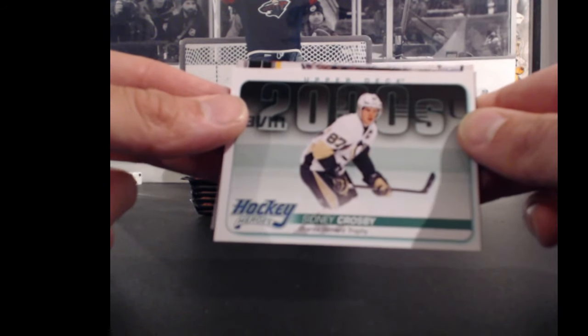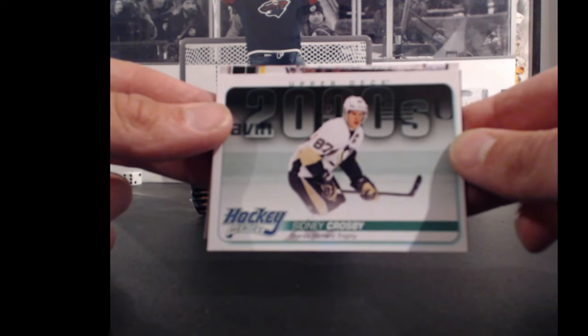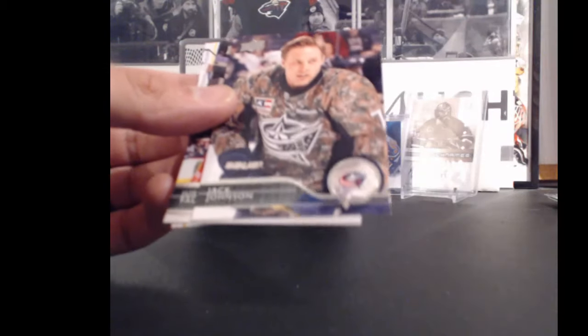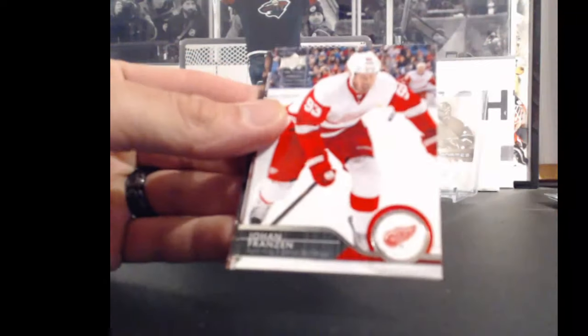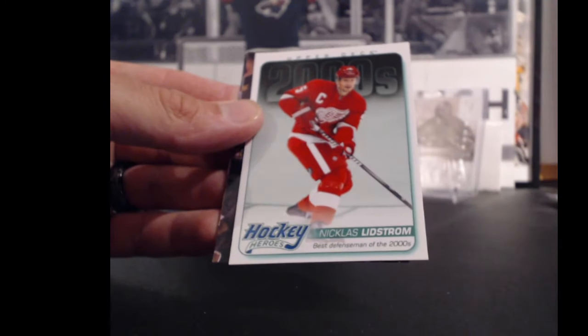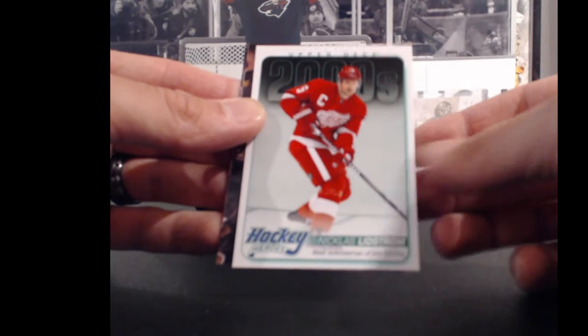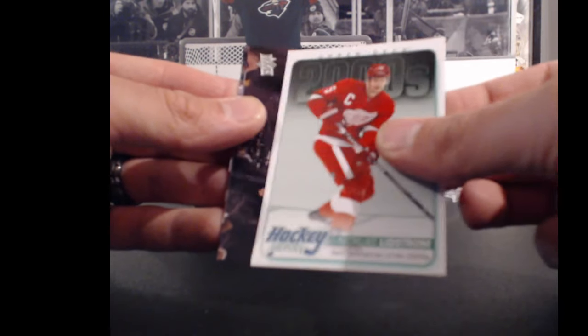For the Pittsburgh Penguins and 46 and 2 — Sidney Crosby, Hockey Heroes. 87 points for you. Thanks for joining. Detroit Red Wings and Sean again — Nicklas Lindstrom, Hockey Heroes. Lindstrom is 5 points.